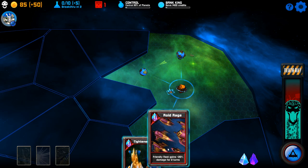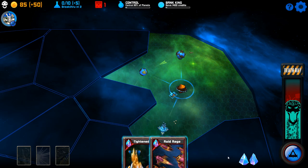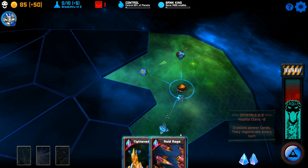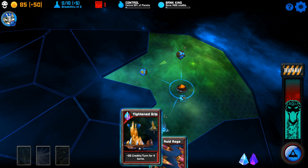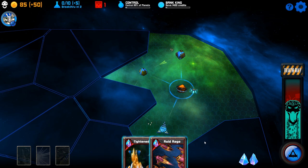It looks complicated but it's just not. I've got two cards and I can only hold four cards maximum — the other two slots go there. Each card has a play cost value. I've got two crystals so I can play both of these cards if I wanted to. Each turn you get a new card. If you ever end up with four cards you have to either play one or discard one, because at the end of your turn you get a new card and you can only hold four.